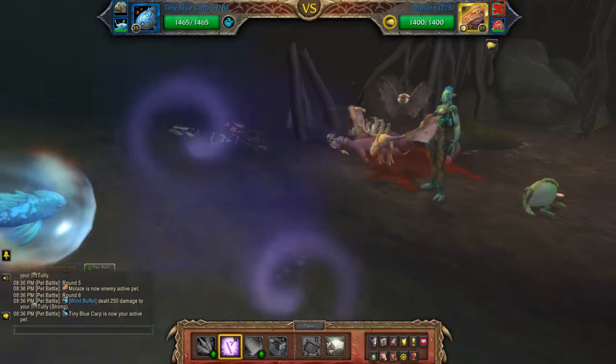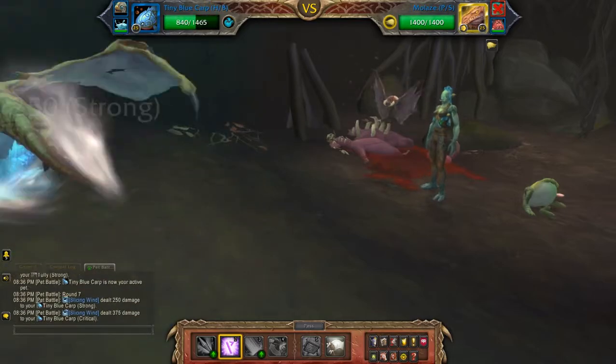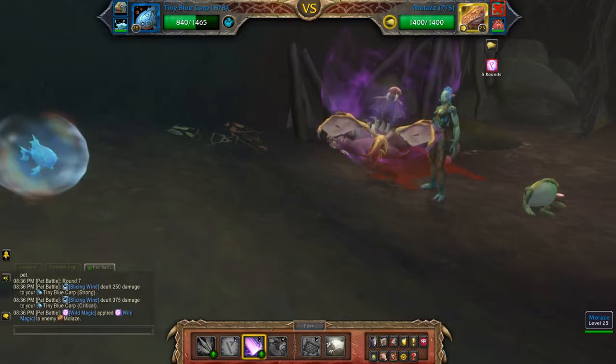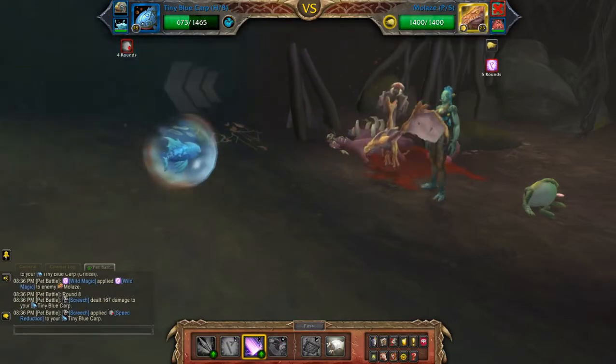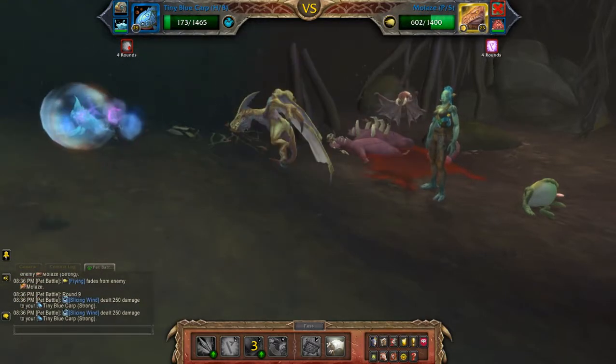There we go. I'm going to apply Wild Magic, then Manor Surge — should be effective against the next two pets which are both flying.